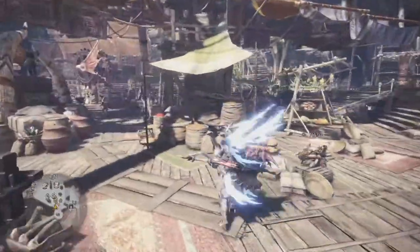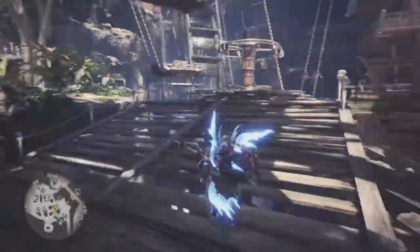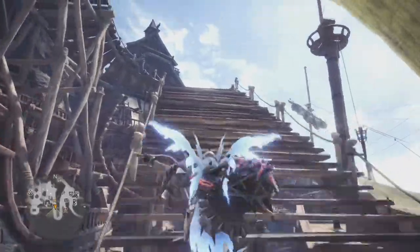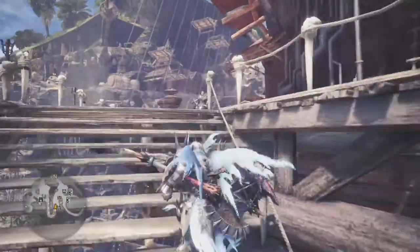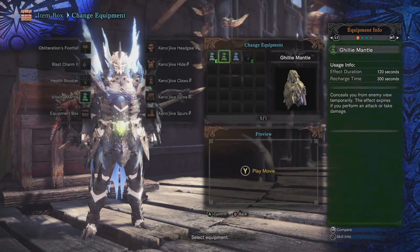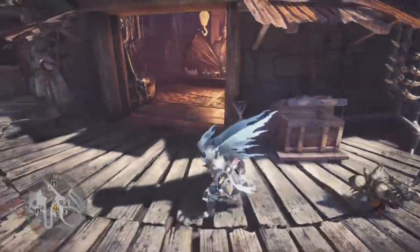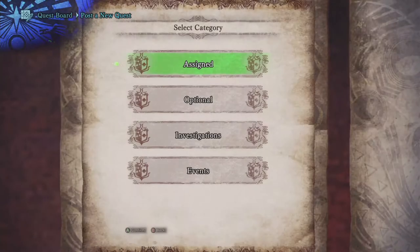What's up everybody, this is your boy Lycan. I was just sitting down thinking — I've fought Kushala Daora multiple times and I always wondered: is it possible to just use the Glider Mantle to fly inside of his wind gusts? I didn't know, so I thought, why not make this a video? Let's go in there and try to see if we can glide inside of his gusts with the Glider Mantle.